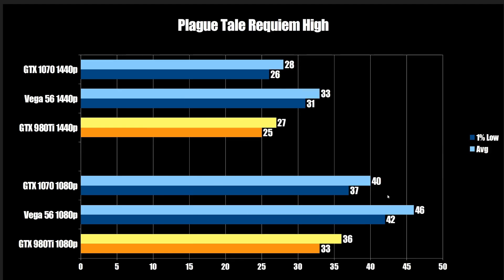Next up is A Plague Tale Requiem, and we're going to see something a little bit different. We see the 980 Ti comes in at 1080p at 33 FPS, goes up to 42 on the Vega 56 — which is really good — but we see the 1070 actually pull ahead at 37. This is a newer UE4 game, and we know how well optimized the GTX 10 series was for UE4 and DirectX 11, and we can see that's probably paying dividends here. Jumping up to 1440p, the 980 Ti and 1070 are basically tied, and then the Vega 56 still holds a nice little lead.